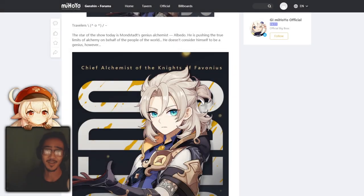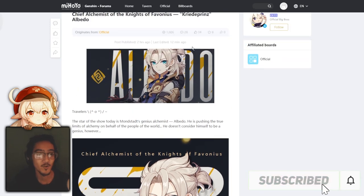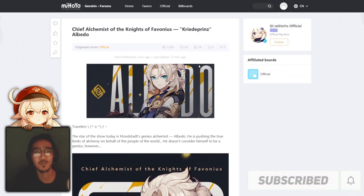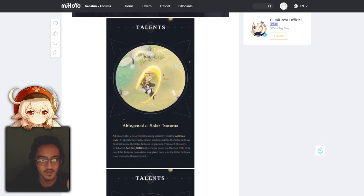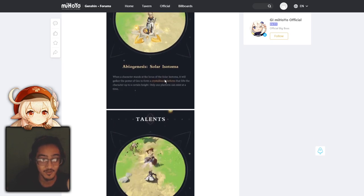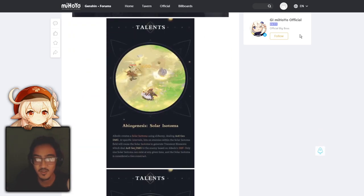Hey, what's up guys, Gazu back again here. Welcome back to another video — it is currently 11:23 PM and I really wanted to make this video to get it out as soon as I can. The official MiHoYo Genshin Impact forums have posted more information about Albedo, including detailed descriptions and animations showing how he's going to be doing his damage, because in the 1.2 trailer it was a little hard to see things like Albedo's ultimate and how it works. I have everything linked in the description — there are two articles, this one covers his skills, and we have a more detailed picture here, so we're going to go over all of these. Let's start with Solar Isotoma.